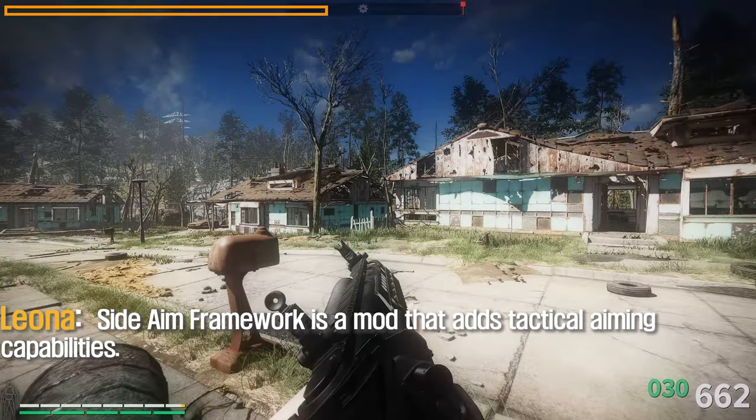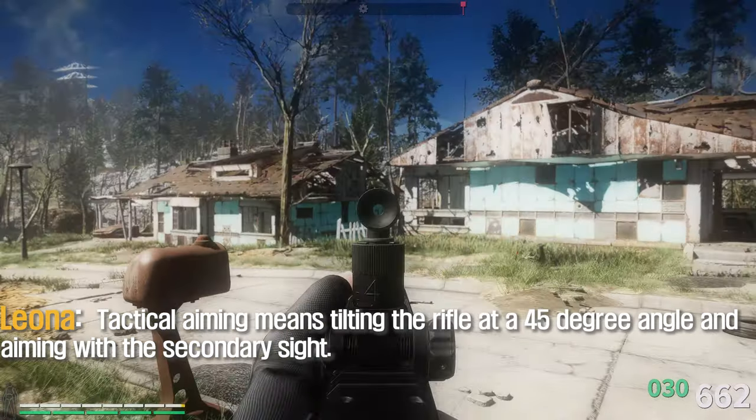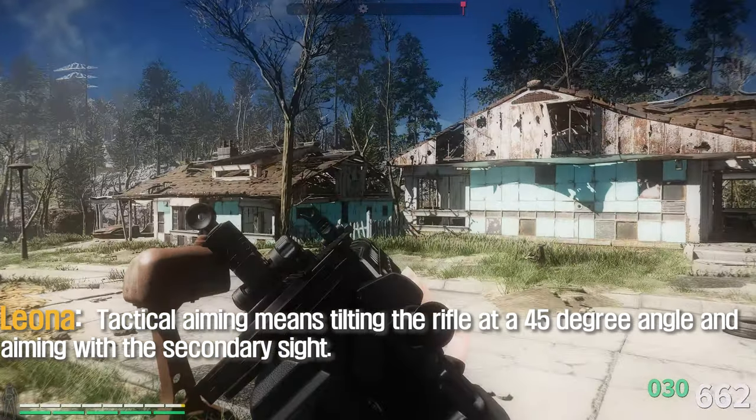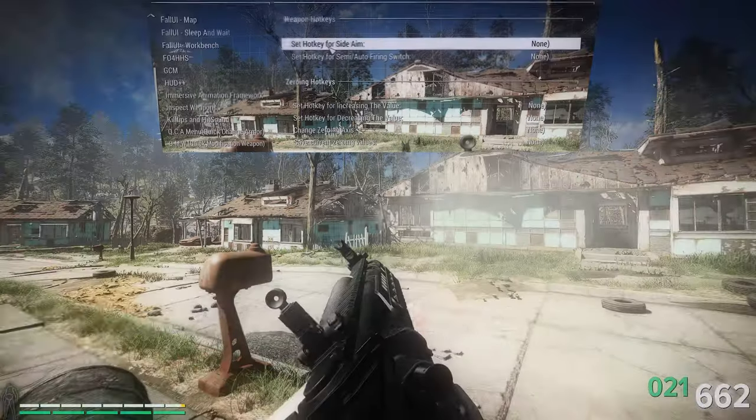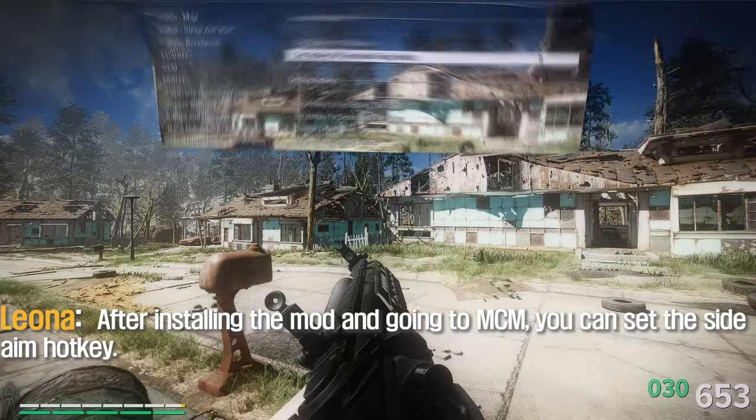Side Aim Framework is a mod that adds tactical aiming capabilities. Tactical aiming means tilting the rifle at a 45-degree angle and aiming at a secondary sight. After installing the mod and going to MCM, you can set the side aim hotkey.